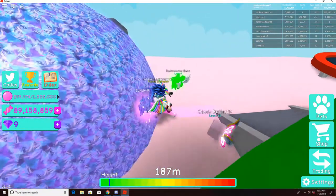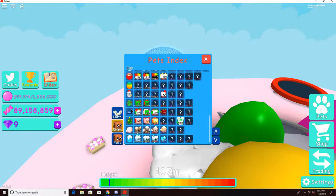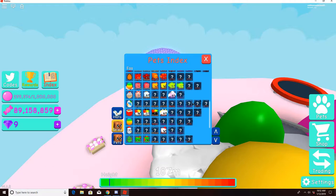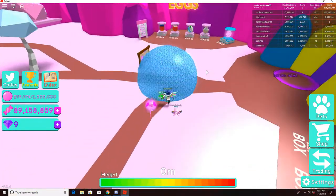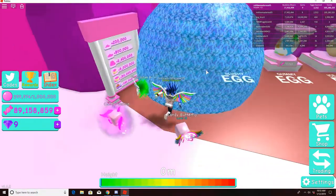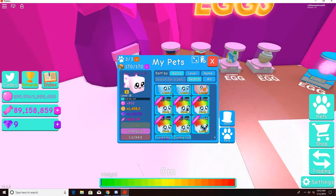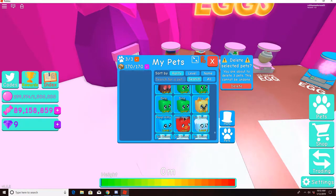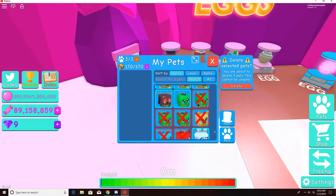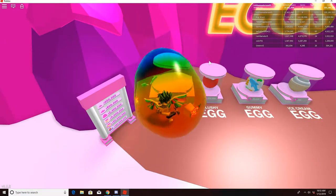Let me go to the index and see what the new egg looks like under pets. Christmas tree — I need to find that egg. Alright, that right there is what I have none of. Let me find where it is. Oh yeah, I didn't even look here. There we go! Let me get rid of some pets I don't need and open some of these.